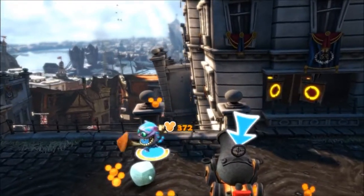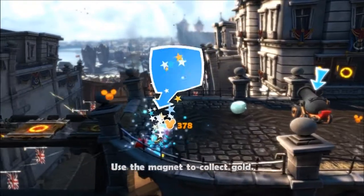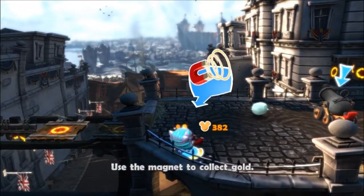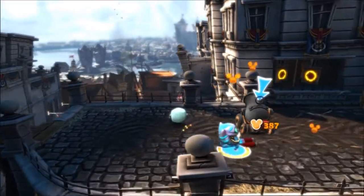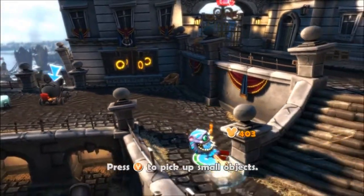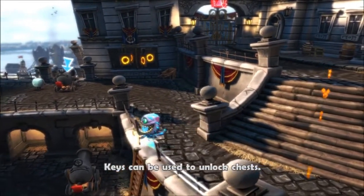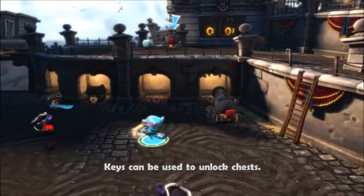I mean, I guess you don't really have to. I did get this from Best Buy, so I got the Peter Pan pre-order costume, which is pretty cool — I liked him a lot. This power-up magnet pulls coins out of the ground, which is nice; it'll help you get a better score on the level in general.